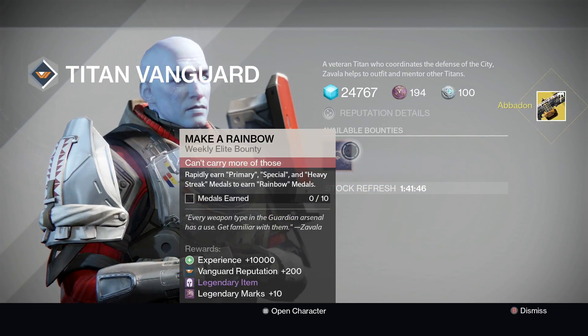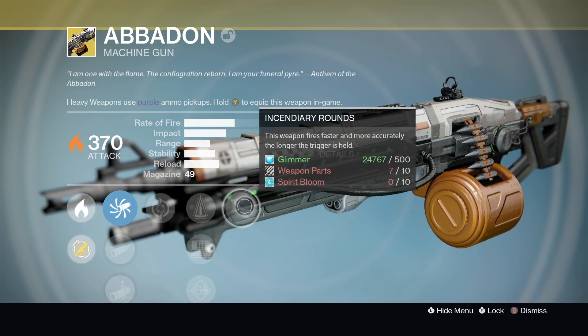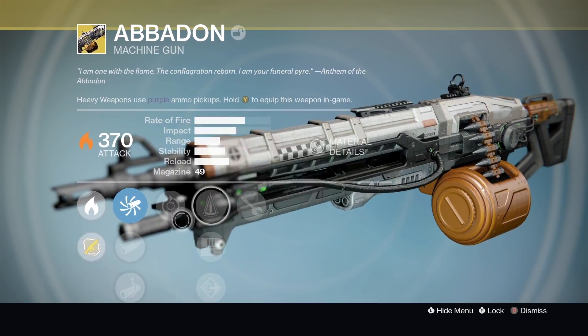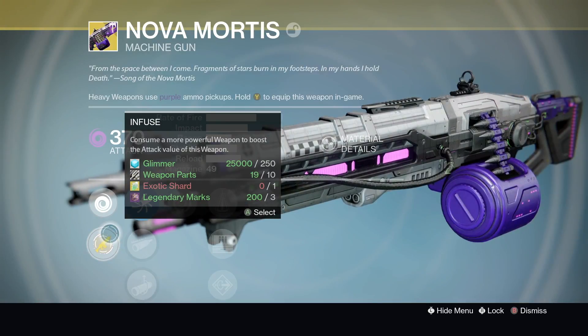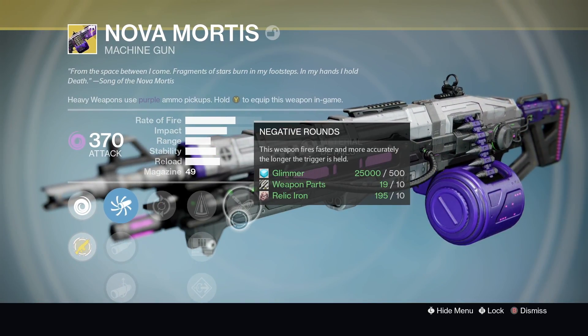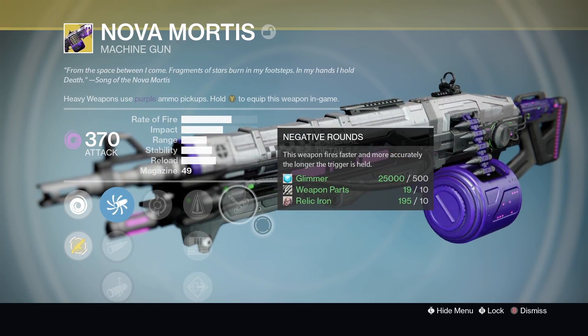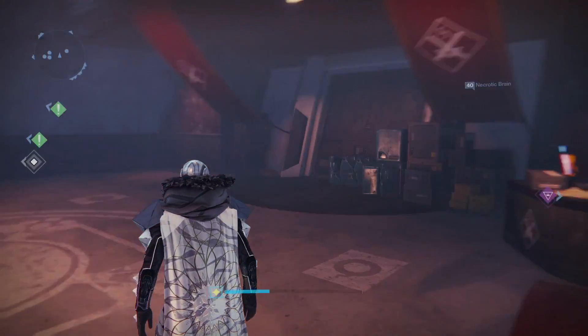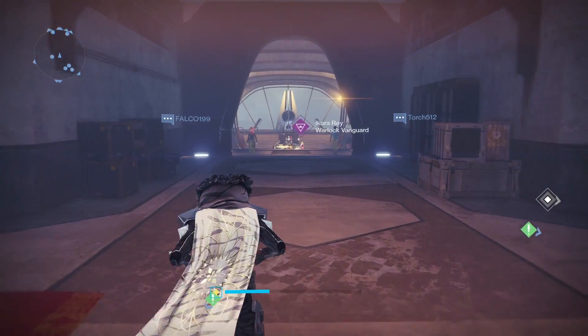They're both very cool looking. I love the Thunderlord — it's one of my favorite looking exotics and always looked really cool. These two definitely do not disappoint. They look very cool, and even the little icons look pretty cool, but the actual guns themselves look absolutely amazing. Hopefully you guys enjoyed this video. If you did, please leave a like and a comment down below, subscribe if you haven't already for more Destiny content. I will talk to you guys later. Peace!